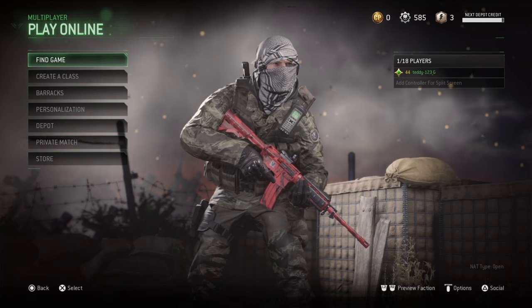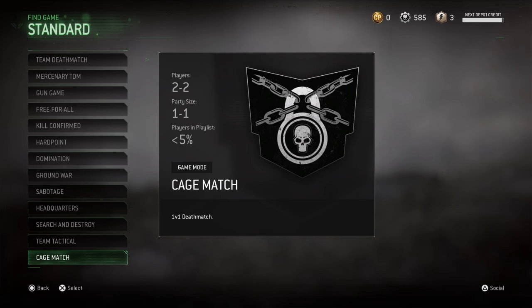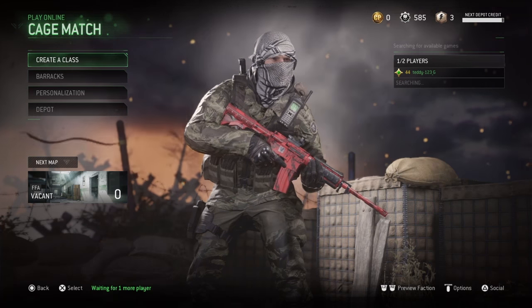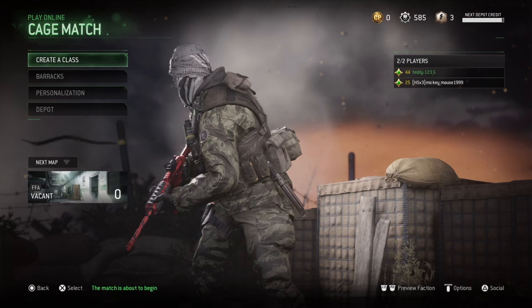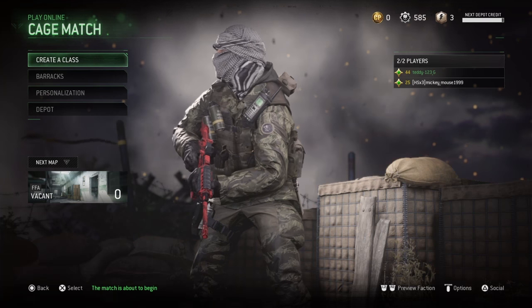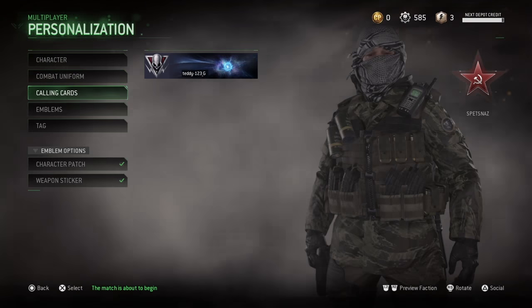So, you want to find a game. Click on the standard playlist, go to Cage Match at the bottom of the list, and just wait for a game. As you can see, that guy left — obviously he doesn't know what we're about to do. But look, that guy Mickey Mouse has the clan tag 'HS x 3', which means he wants headshots times three — three free games. He left because I didn't have the clan tag, so he didn't know what was going to happen.